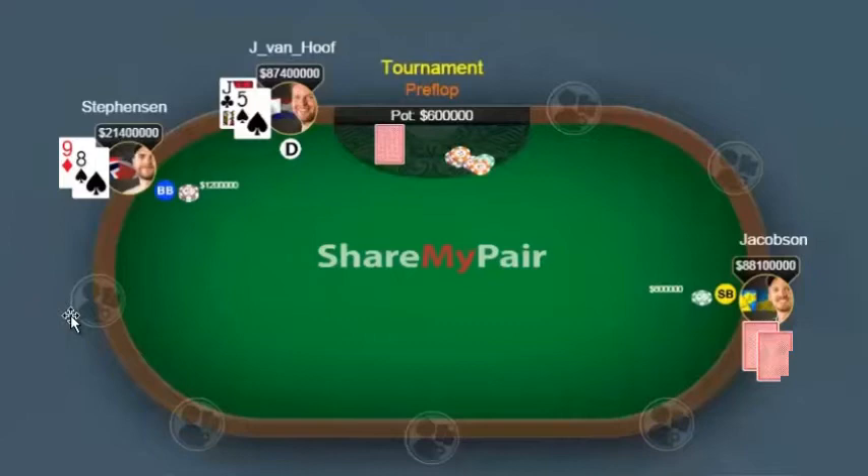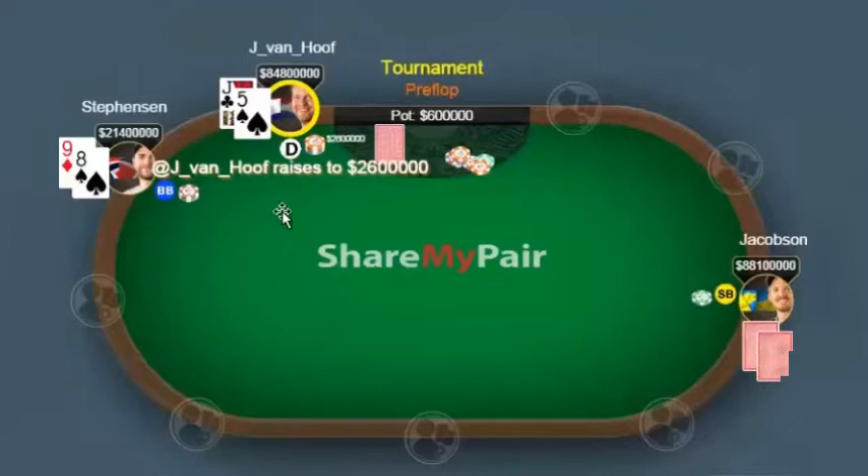Van Hoof raises to 2.6 million from the button with Jack-5 offsuit, and this play is acceptable. You need to be raising a lot of buttons whenever you are playing three-handed, because you really don't want to be playing from the small blind, and from the big blind you're often going to be out of position. So you really want to make a point to abuse the button as much as possible, especially if the players in the blinds are not three-betting you too often or playing too aggressively.